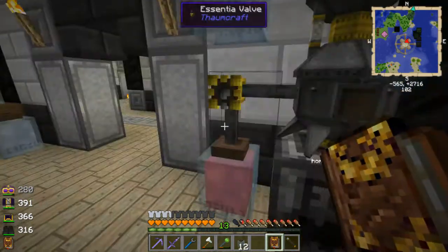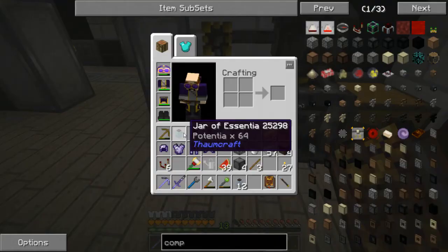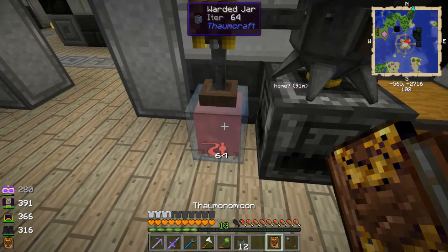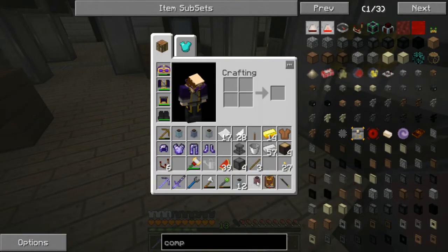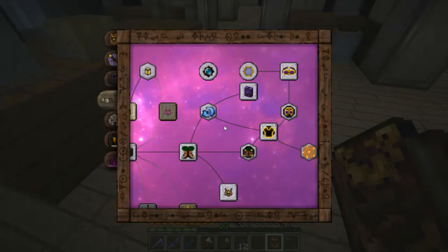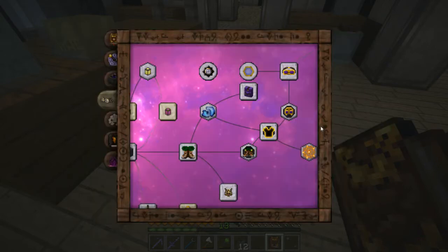Now that I have all this stuff melted down, I got the jar of essentia — potentia, machina, and voltus — a full jar of each. And I also have some greatwood — and it was greatwood planks, right? Greatwood planks. There we go.